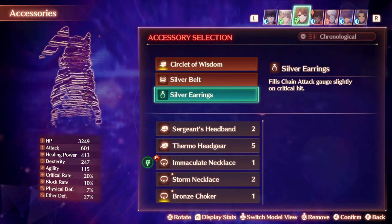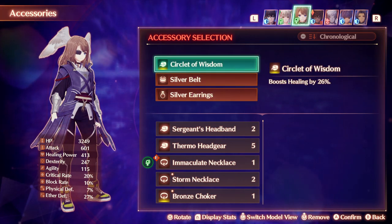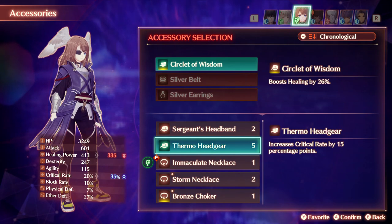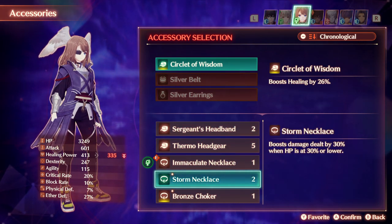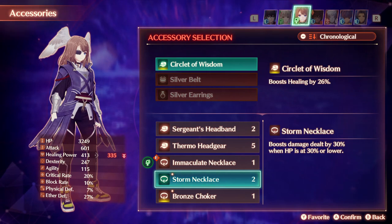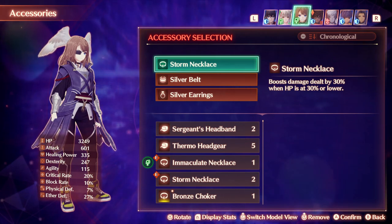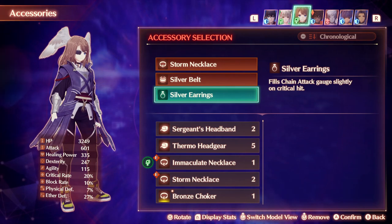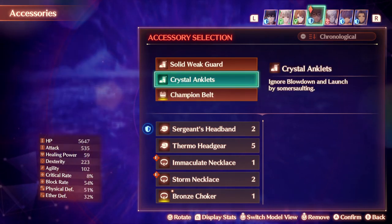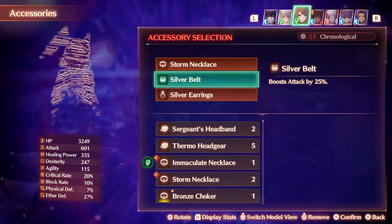Checking in with Uni — the accessory she currently has is the Circlet of Wisdom. Let's remove that and start off with the Storm Necklace instead. So we'll get one of those rather than using the Circlet of Wisdom. The silver earring will stay on.